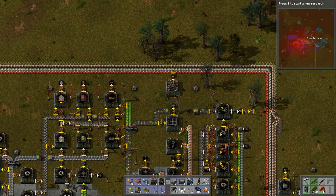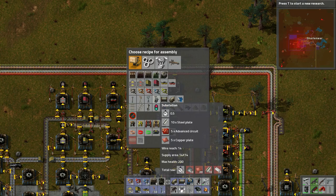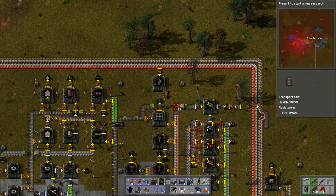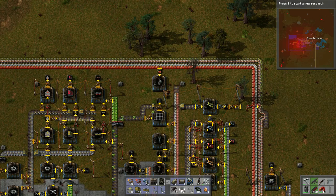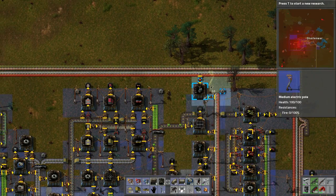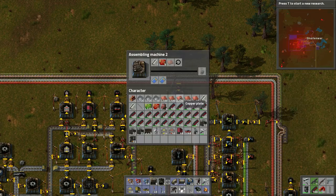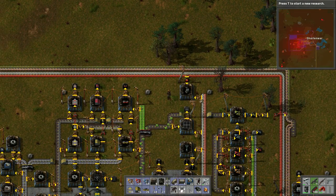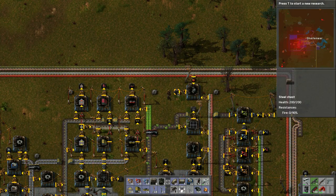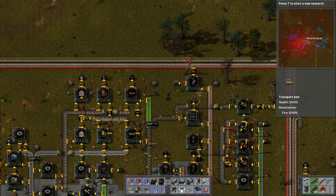And then this can produce this thing - we need steel plate and copper, which we can just pull up. Then we should just have a regular inserter like that. Power this up here - that should do the trick. Then we just need to throw this into a box like so. We just need one - I don't think we'll need very many of these, so we'll do that.